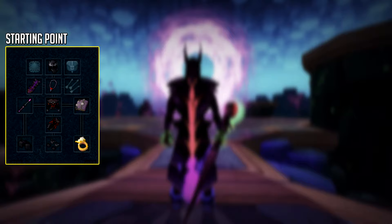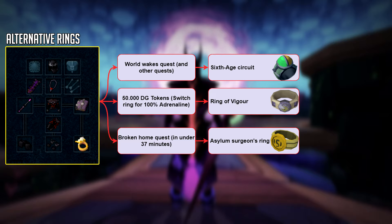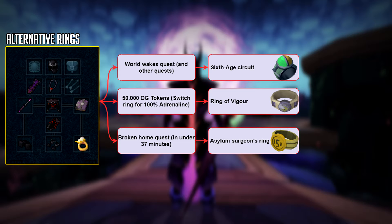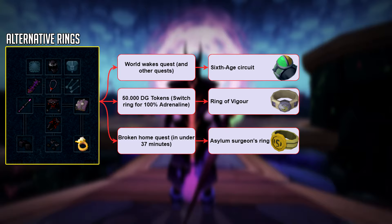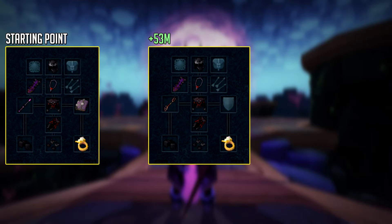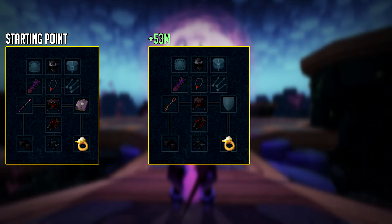Now the first thing worth mentioning is if you do have alternative rings, or you want to put in some time to get these rings, they're definitely worth it — being the Sixth Age Circuit, the Ring of Vigor, and the Asylum Sorcerer's Ring. The Ring of Vigor is definitely worth getting if you want good DPS, simply because you're going to be using it as a switch for your 100% adrenaline abilities, for example when you Sunshine in a regular DPS rotation. Here are three very useful rings. The first and absolute first upgrade you want to get is a higher tier weapon for more damage. As a rule of thumb, always upgrade your weapons over your armor — it's going to be so much more effective. The Obliteration Staff is an option for around 53 million GP, which is about one third of the price of a Noxious Staff.